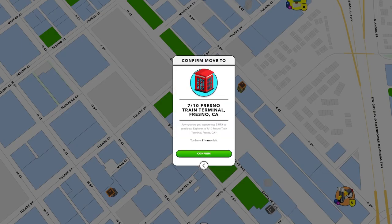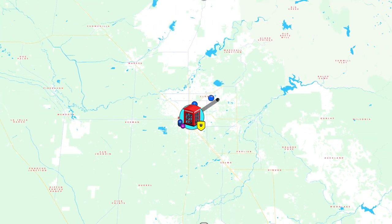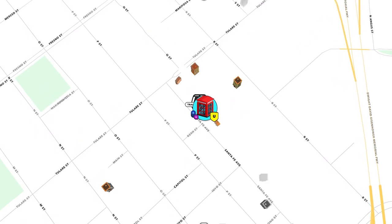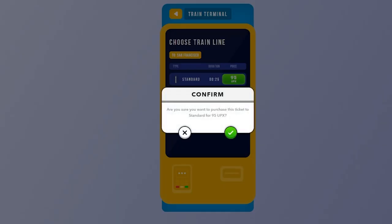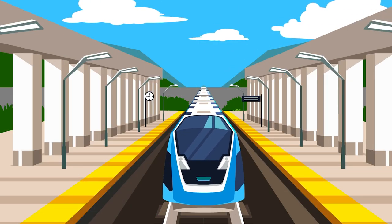Now, trains function very similarly to airplanes, but they are slower and less expensive, just like in the real world. To travel on a train, first send your explorer to a train terminal on the map. A pop-up window will then prompt you to choose which station you wish to travel to. Select the station, watch the animation, sit back, relax, and enjoy the journey.